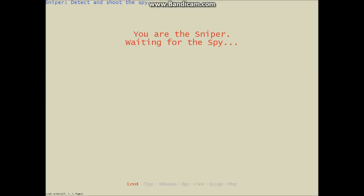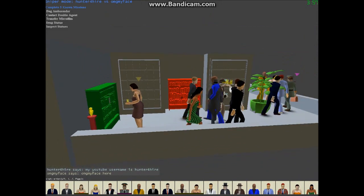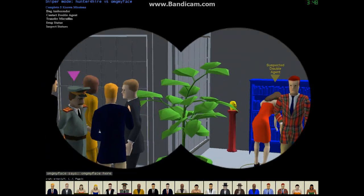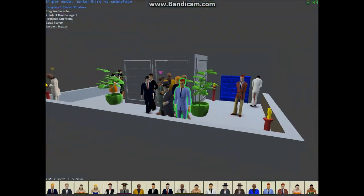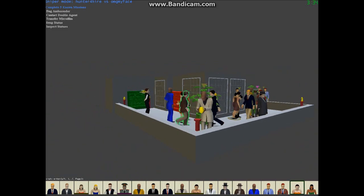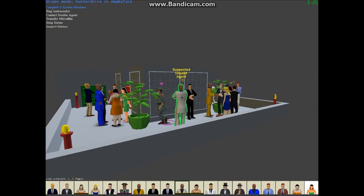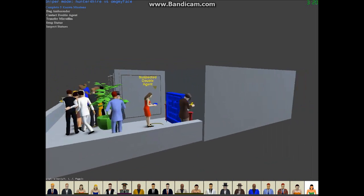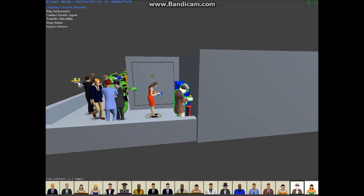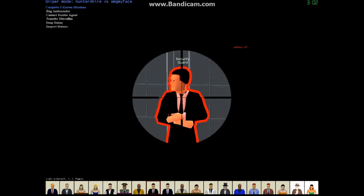Now we're gonna be the sniper — he's gonna go on the Veranda and we're gonna try to spot him. This will be fun. Welcome back! Now he's doing the spy and I'm the sniper. I can zoom in and highlight books — she's carrying a blue book, so I just highlighted that. I can highlight people and basically mark them as suspicious.